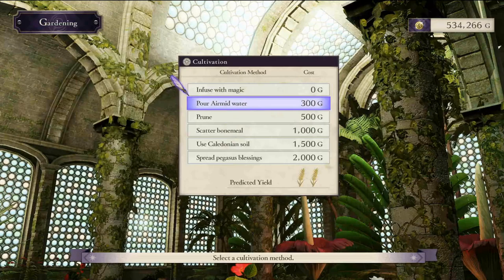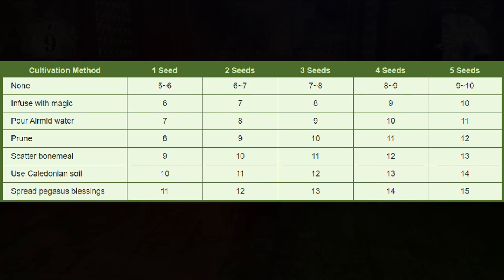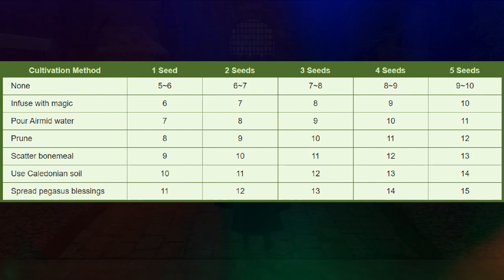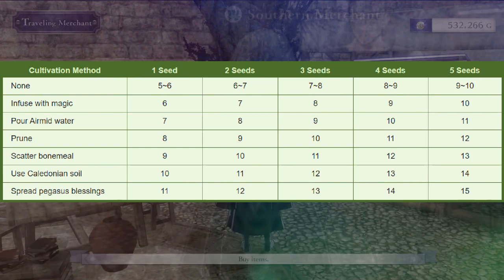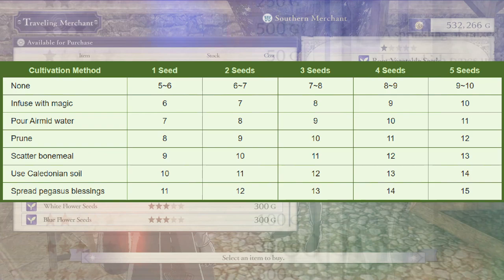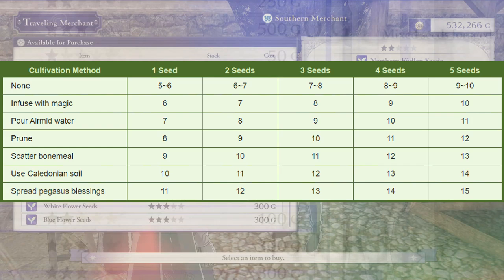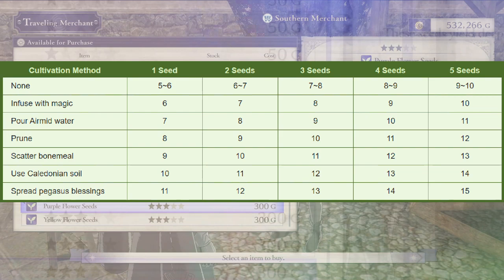Now that you understand the basics, let's move into the number of items you can get from each seed you plant and how they interact with the cultivation method chosen. On screen you'll see a list of how many items you obtain when harvesting. Cultivation methods, depending on which you use, will basically give you more rewards from each seed — the more expensive the cultivation method, the more items you get per seed. If you're not using any cultivation method, you have some variation in how many items you obtain, whereas using any cultivation method gives you a guaranteed number depending on how many seeds you're planting. The more seeds you can plant the better, but it is also good to stick with the same seed type — that's going to make the rest of this video easier to understand.